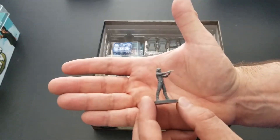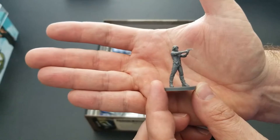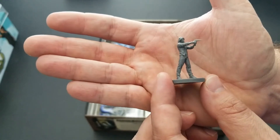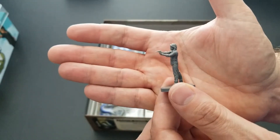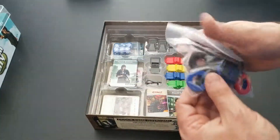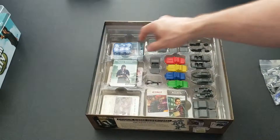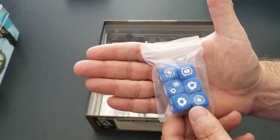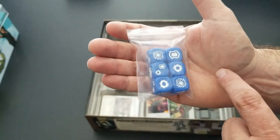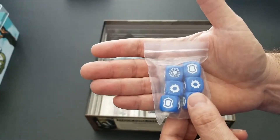Here's another figure — I mistakenly thought it was a woman at first, maybe because of the hair, but I think that's our Mel Gibson character, the lead person for Brook City. On the other side of the box we have figures on different colored bases — black, blue, and red. There are also custom dice with engraved facings: a shield, a critical, a success, and a couple of other symbols.